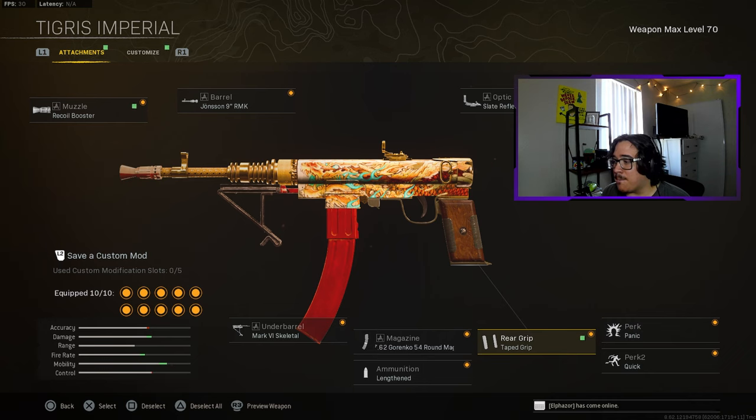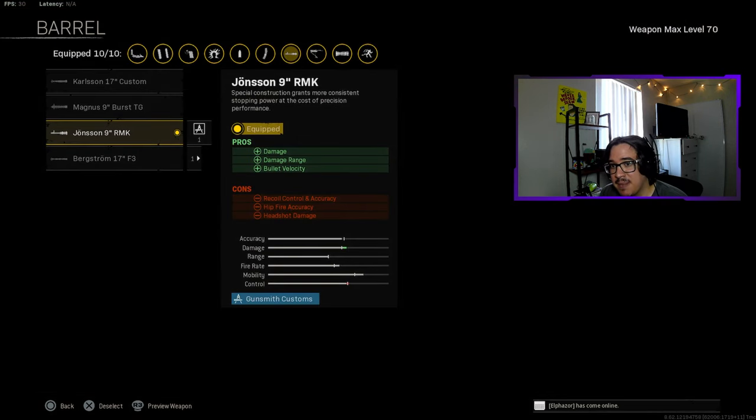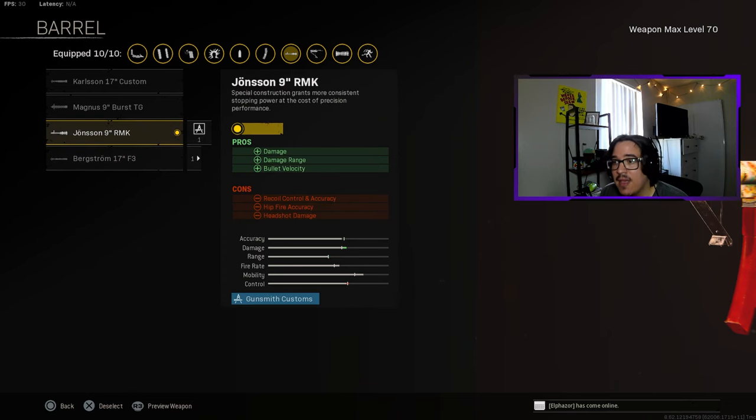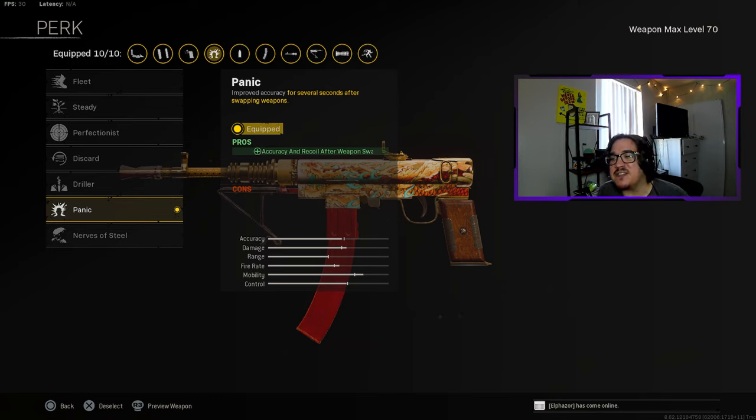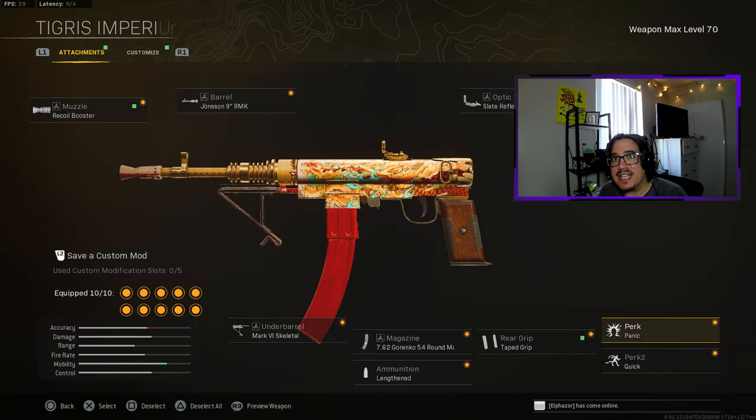Perk 2 is going to be Quick — Removed Stock again for speed. Slate Reflector. And now the two attachments I've been using: the Johnson Barrel instead of the Berg Storm so I get more damage and more damage range. For Perk 1 it's Panic, because every time you switch your weapon you get crazy aim assist where I feel like I don't need anything to help me with accuracy and recoil. Really good perk — let me know what you guys think, I hope you enjoyed the video, thank you, peace.